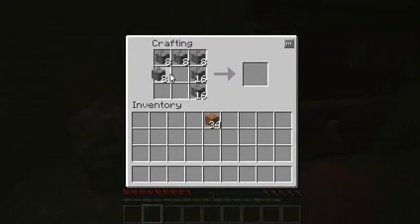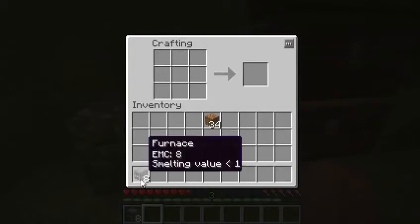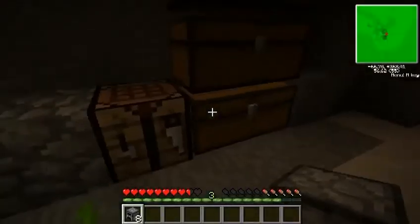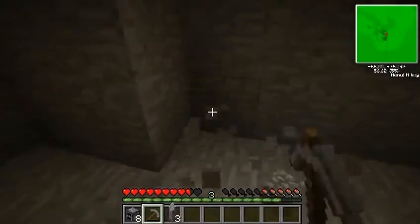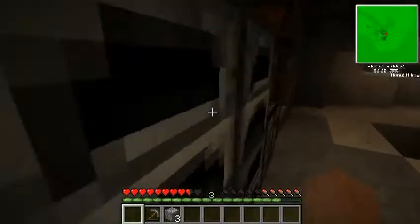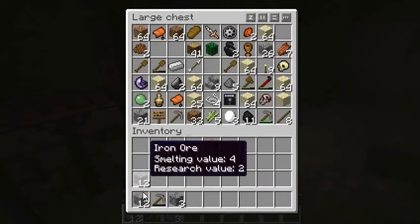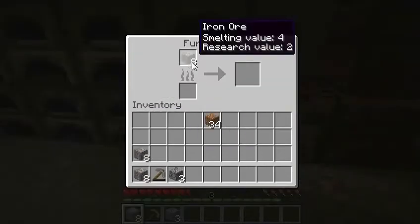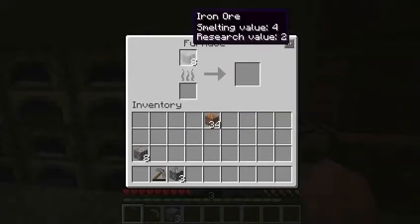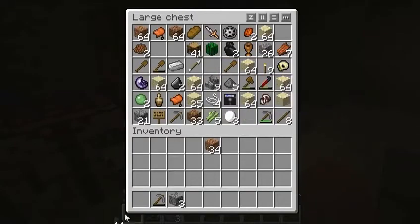How many furnaces do we get out of one stack of cobblestone? Apparently eight. That's good. Let's make a four by two wall, just for maximum efficiency — one, two, three, four. Okay, this is awesome. Now I can be highly productive with smelting and stuff. Looks like only eight of the furnaces are gonna be used.